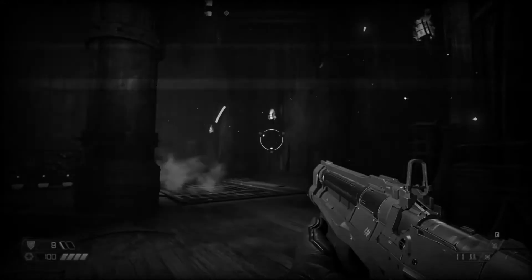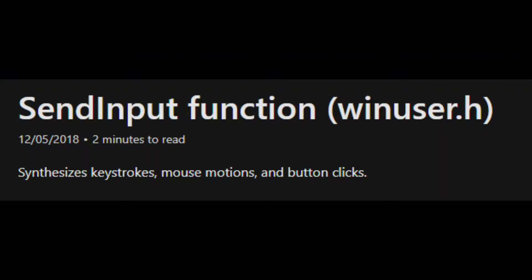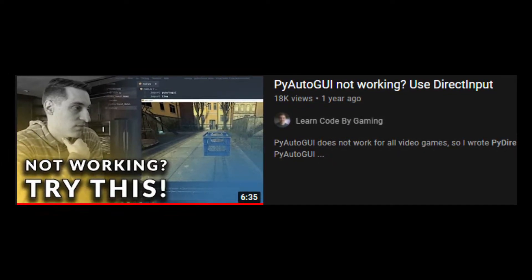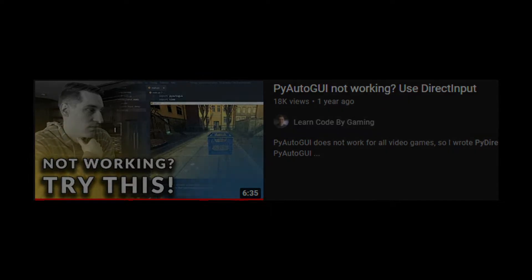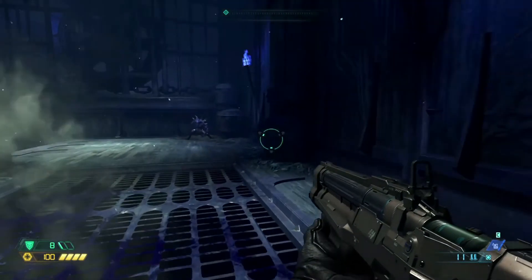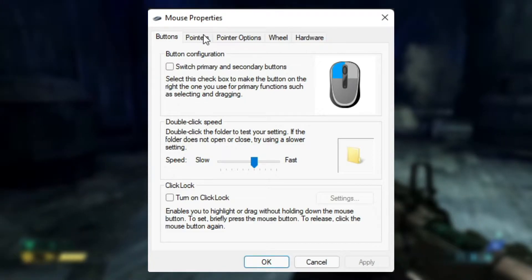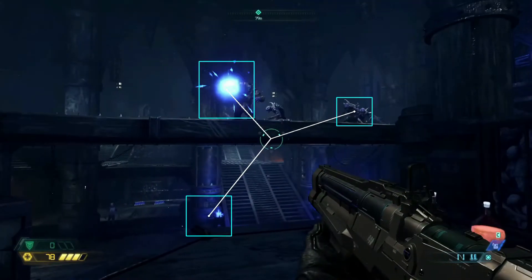Moving the cursor in-game isn't actually as simple as the usual PyAutoGUI movement functions. PyAutoGUI uses an older function called MouseEvent for mouse simulations, which has more recently been superseded by the newer Windows SendInput function. I recommend checking out the PyDirectInput library — it's a similar module to PyAutoGUI but uses the more recent DirectInput Windows API and SendInput function to simulate inputs, which I definitely recommend for simulating mouse inputs in games. For me, though, neither of them really worked. Using PyWin32 to access Windows APIs, I found that the MouseEvent function was just about the only thing that actually moved the cursor in Doom. To make it accurate, you just need to disable Enhanced Pointer Precision in the control panel.